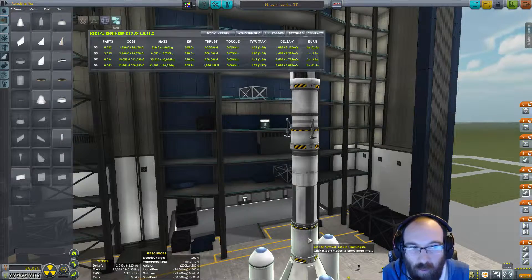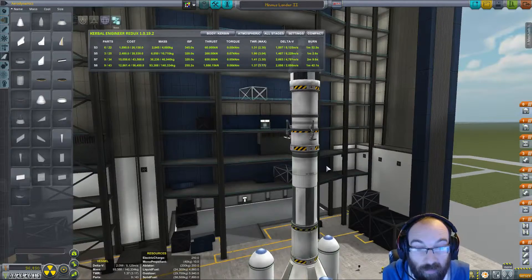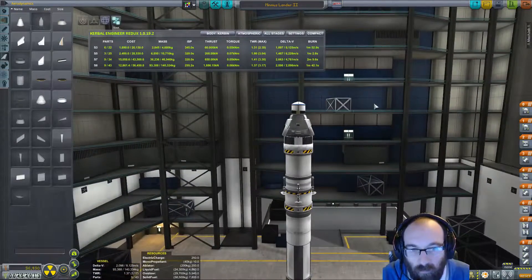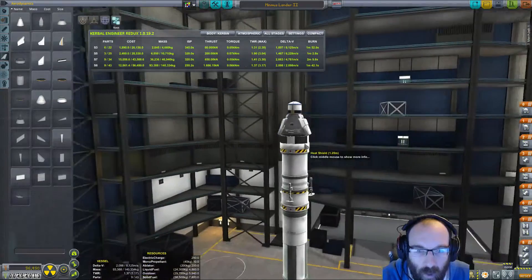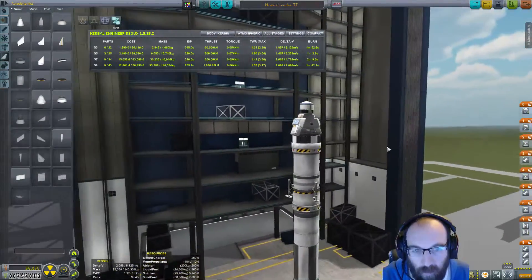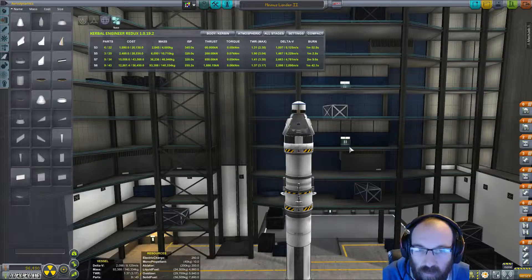And this is going to be our trans-Minmus injection, hopefully this time. Leaving us this section here for the Minmus landing. Solar particle collection to do high over Kerbin, high over Minmus, low over Minmus — those are the three collections we need. And then we've got mystery goo, thermometer, barometer, and material bay for on the surface.